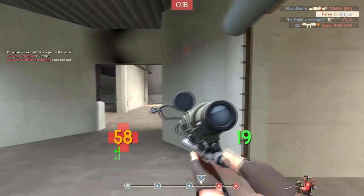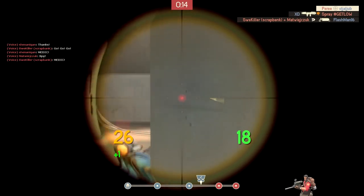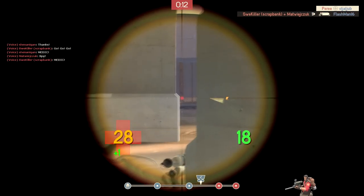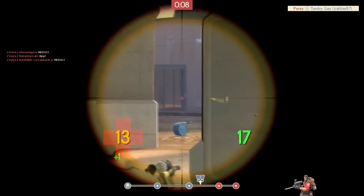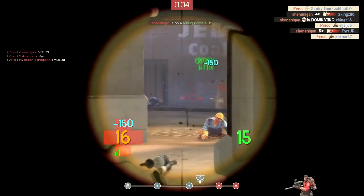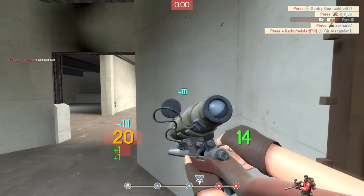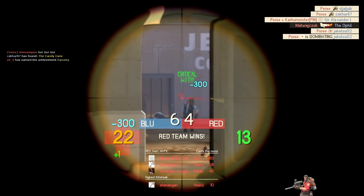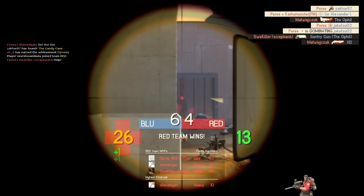Next up is the engineer. A turtle engineer is quite easy to kill — the low health and usual style of play means you can kill the engineer with ease, and then proceed to chip away at his sentry. One technique I like is if the engineer is out of sight, I'll hit his sentry until it's on low HP, then wait for the engineer to return, let him start to repair it, and then kill the engineer. One thing to bear in mind: a fully charged shot can do 150 points of damage to a sentry — more than a direct hit or Rocket Launcher. So you can really take out a sentry fast if you coordinate an attack.